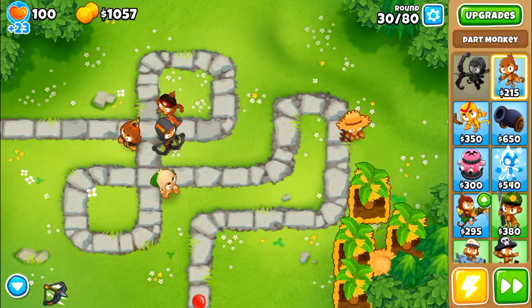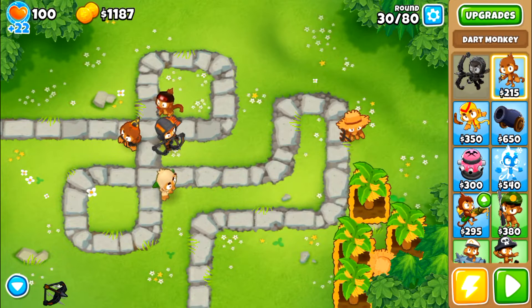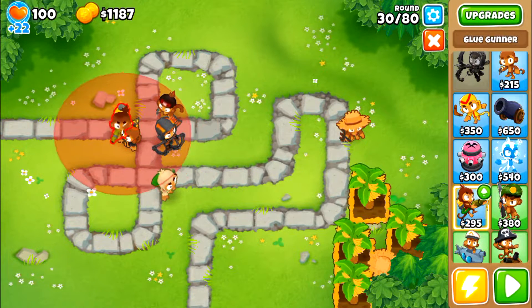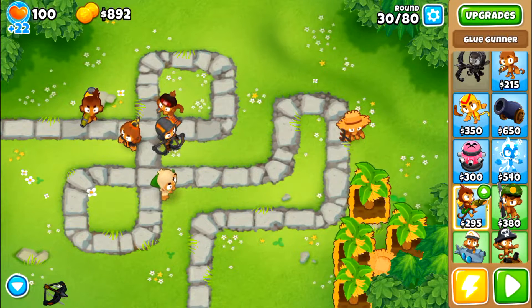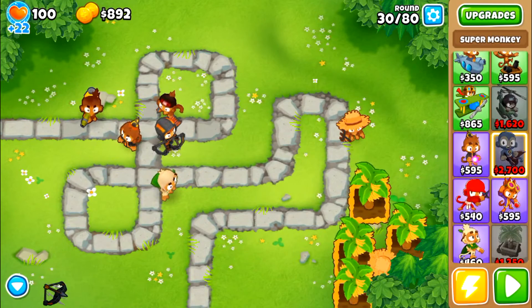This time it ended up working. To be safe, you could just put a glue gunner right above the wizard monkey in a spot. Pretty much, the big thing is the druid is there for cleanup — usually I'll get it a 0-0-1. If you put it right on that line, you see the small distance between it and the wizard — that's probably the best place. It allows it to get very far up on the track when the bloons come in, and it allows it to hit the vertical track if bloons come around. It can re-glue bloons that become unglued after a certain amount of time.